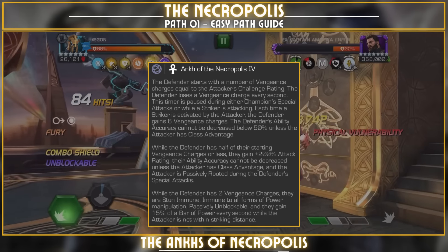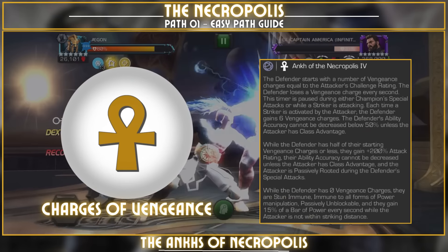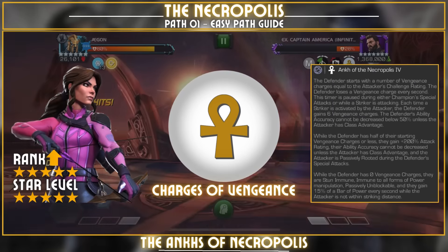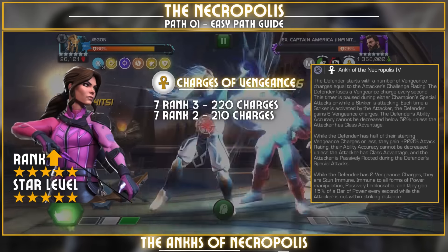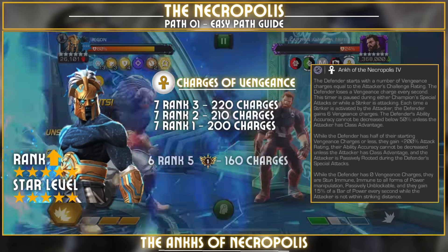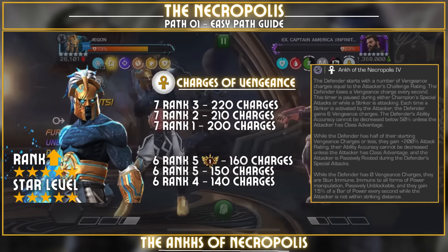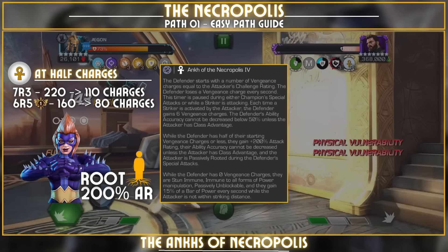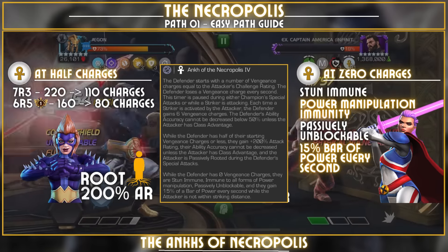The most important one is Ankh of Necropolis 4. Every time you start a fight there are a set number of vengeance charges, which depend on the rank and rarity of your champion. A 7-star rank 3 starts with 220 charges; 7-star rank 2 starts with 210; 7-star rank 1 starts with 200. Six-star rank 5 ascended starts with 160; rank 5 with 150; rank 4 with 140. When charges drop to half, defenders' special attacks root you and gain 200% extra damage. At zero charges, defenders become passively unblockable and gain 15% bar of power every second.